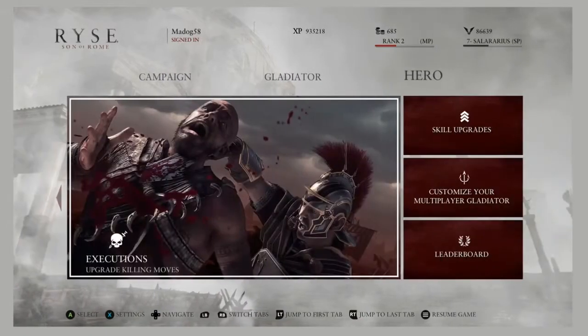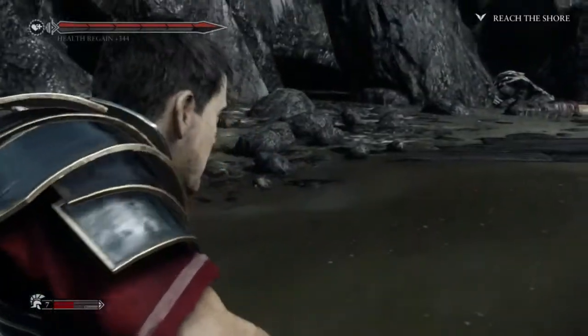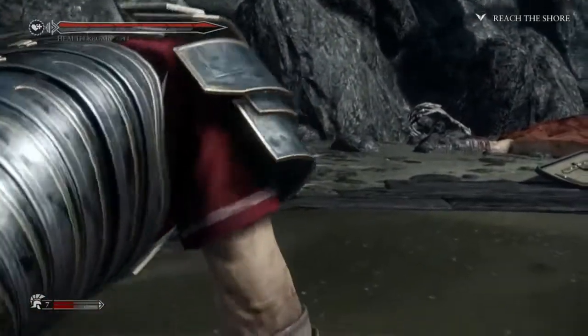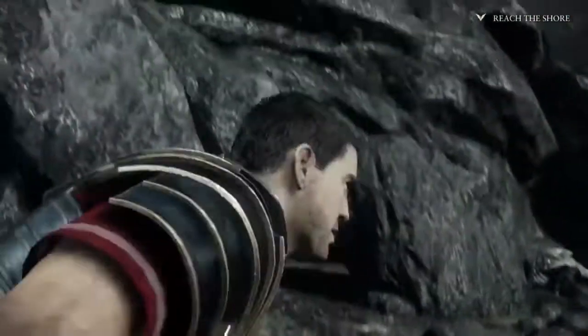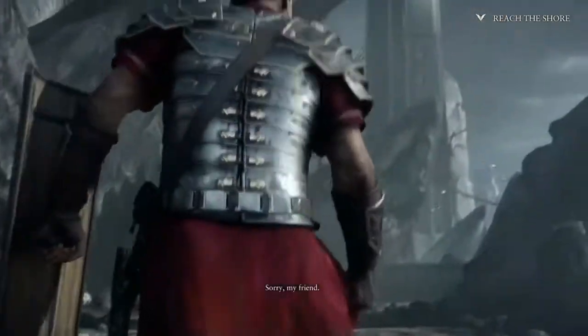So here you have your start menu. You'll be able to access your campaign, which covers your missions and collectibles along with booster packs, your gladiator — which is your multiplayer character — and your hero, which is your character in game, aka Marius.